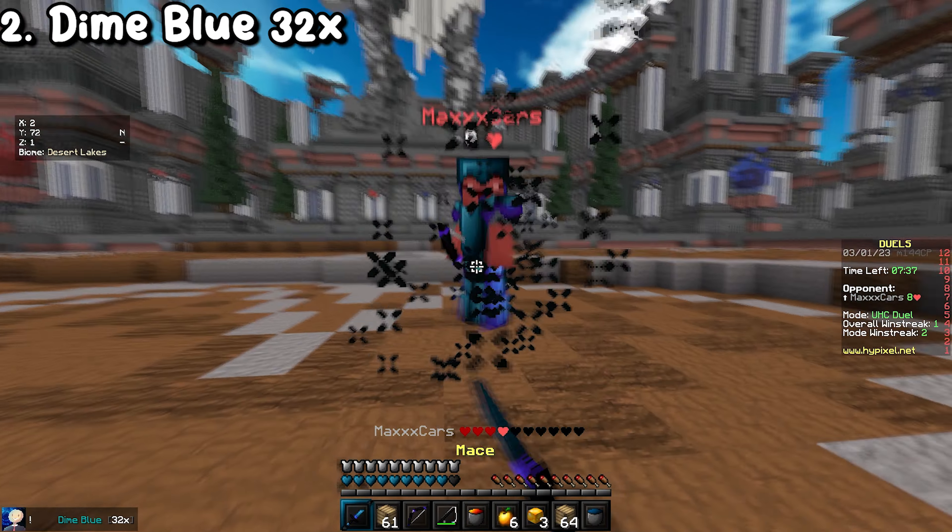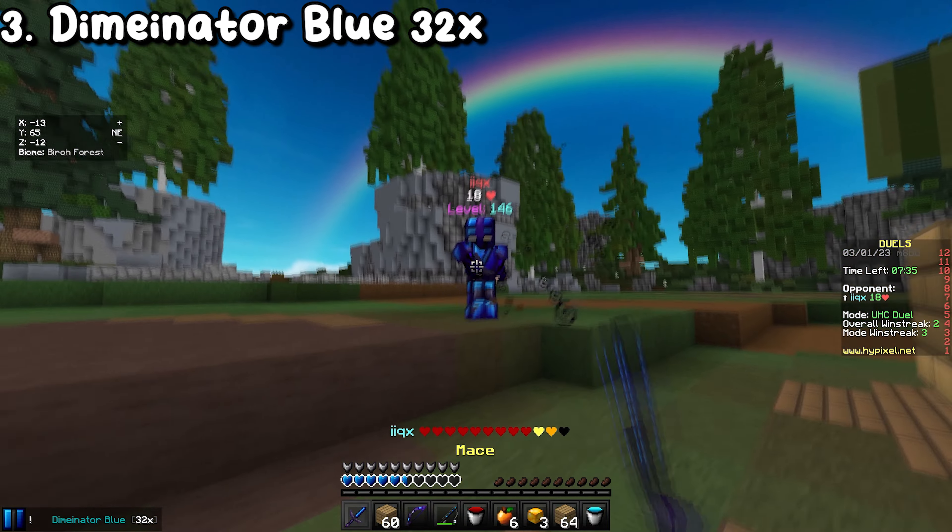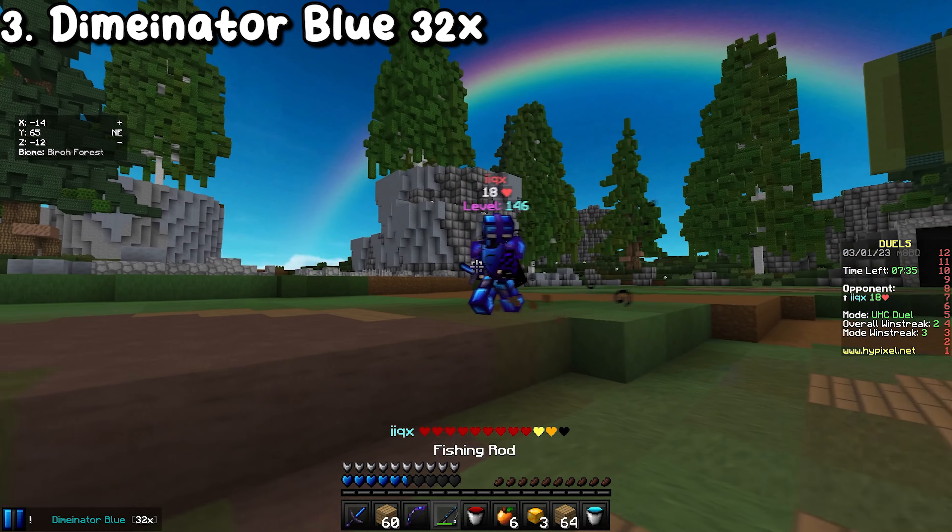Next up we have Diamondator 32x. This one's really cool because it comes in a bunch of different colors, so it has a lot of variety in options. It looks really nice for those looking for a more cartoony look — the swords are unlike anything I've seen before. It's made by TheMcGamer and it's a pack I've used for a really long time. My favorite version is the magenta color, but all versions look really good, especially the night sky, which looks absolutely incredible.